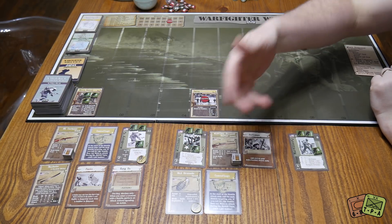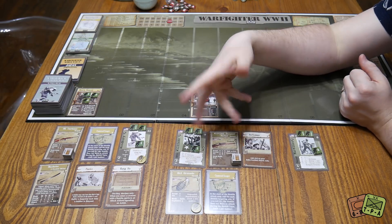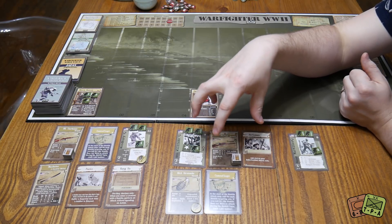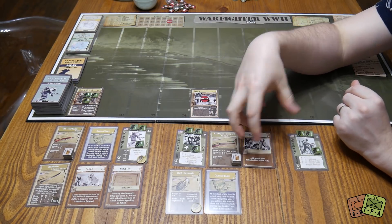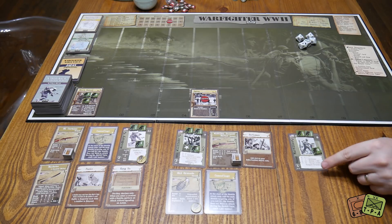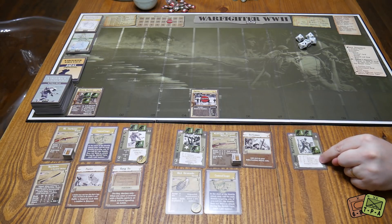We're also bringing along NPS Williams — NPS stands for non-player soldier. He has a set of equipment printed on his card and a number of actions. He's a fairly decent character, but he doesn't have a hand of cards so we have to help bring him along. And then we also have Squatty Martinez, who doesn't have any extra cards — it's all abstracted onto a small roll-of-dice chart.